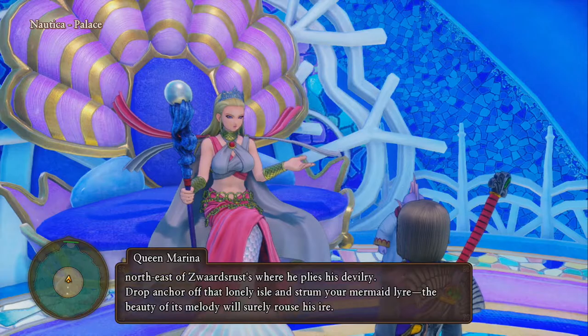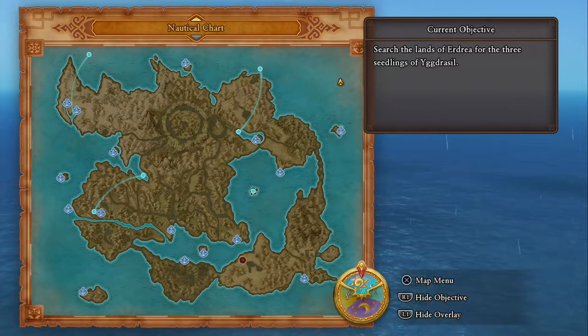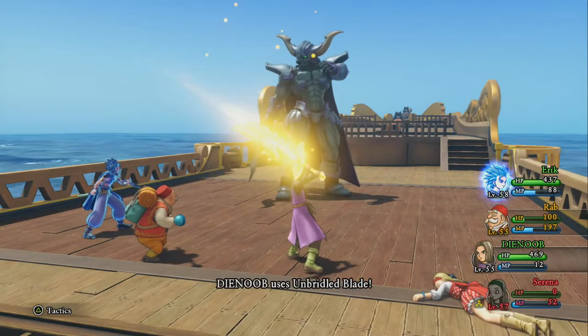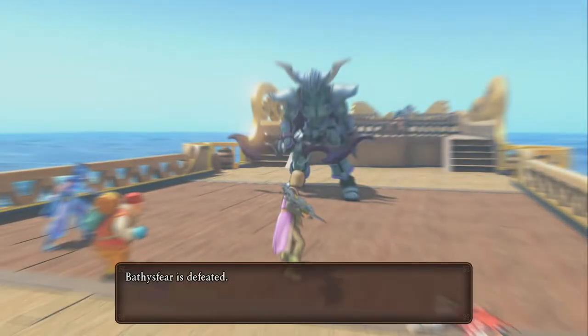She's going to ask us to go and defeat a monster. This monster is located in the top right corner of the map on a little island that isn't really marked anywhere. Go close to it and a cutscene will happen, and you're going to have to fight this mini boss. This guy is pretty tough — I recommend being around level 60. It shouldn't be too hard at that level.